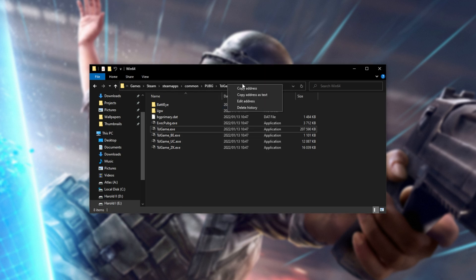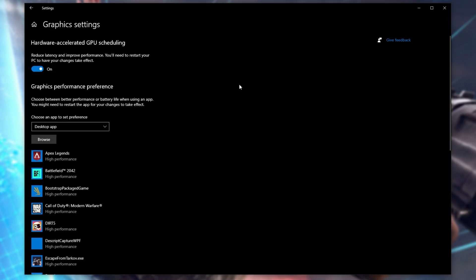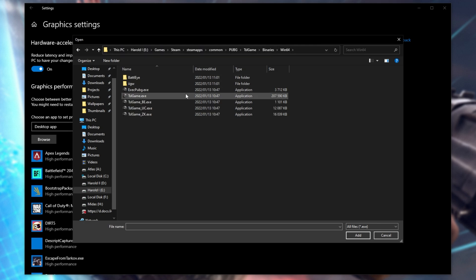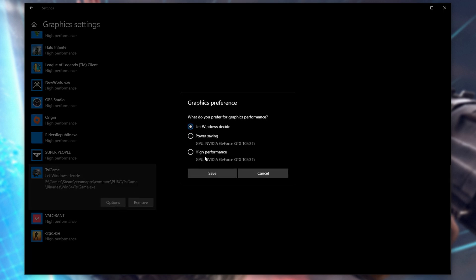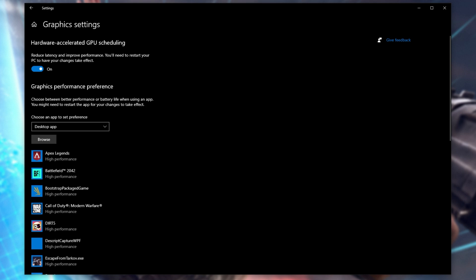Right-click the path at the very top, then choose Copy Address as Text. Hit Start and type in GPU, where we'll be opening Graphics Settings. I'm showing you on Windows 10, but the steps for Windows 11 are practically the same. Make sure Hardware Accelerated GPU Scheduling is turned on, and under Graphics Performance Preference, select Desktop App and then click Browse. Click at the very top and hit Control-V to paste, then Enter. Now we're inside the same folder — double-click TSLGame.exe, and you should see TSLGame appear on the list. Click Options, then choose High Performance, and Save. This way we're forcing the game to use the best graphics card in your computer, which is especially important on gaming laptops and notebooks.